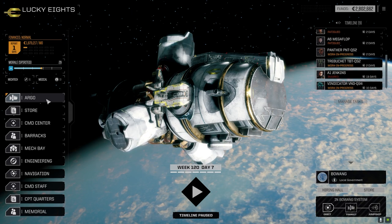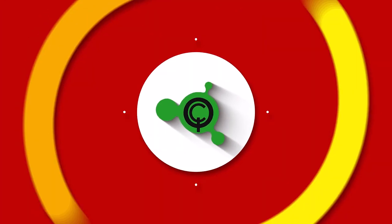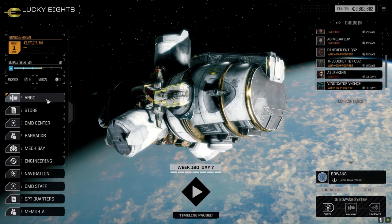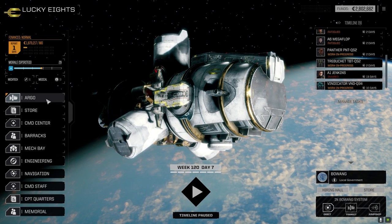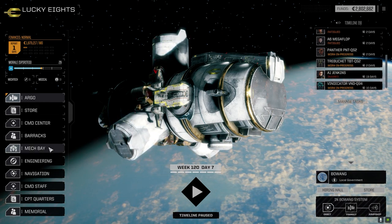Hey everybody, welcome back to the channel and another episode of It's Jenkins. This episode is brought to you by Commando QS4 — you always score with Commando QS4. So last episode we took a bit of a pasting, but we did okay — it could have been way worse.